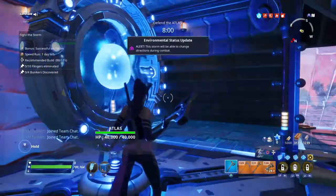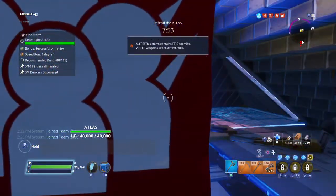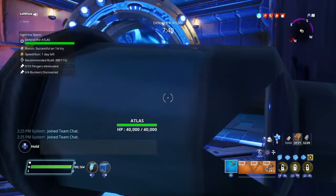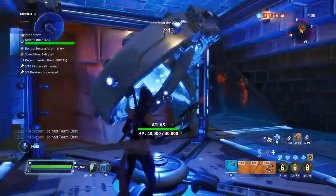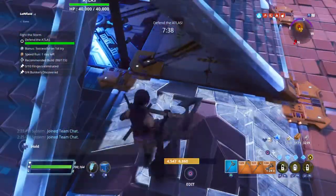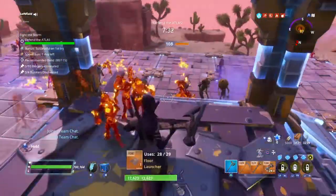I am gonna stand right in here and hope they go to the top. If they don't go to the top then I will edit out, stand on top, and try to get them to come in and get launched up. They are attacking the corner so I am going to edit out and come stand right here and try to get them up here. That's why I went tank build.